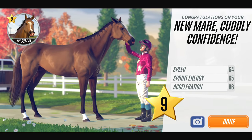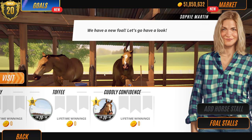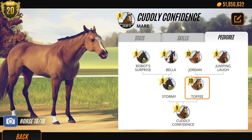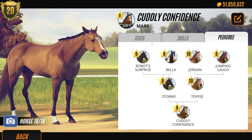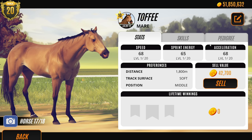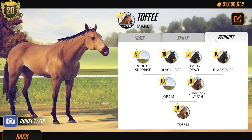Cuddly Confidence - that's what I was when I was a chubby little kid! It's a nice bay. We have so many bays. Who did we have last time that actually bred a black? If she's got loads of black in the family and we breed her with a black horse - it's going to be 50/50: 50% bay and 50% black. Let's check out Toffee's lineage - how much black has she got in there?